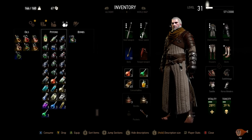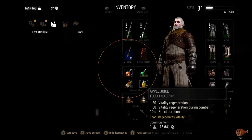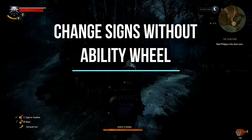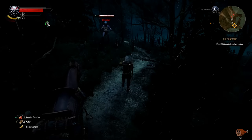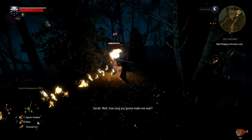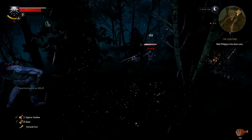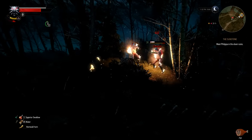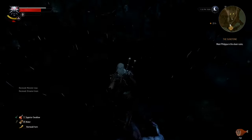Since we're talking about signs, here's a quick tip on how to swap signs without pulling up the ability wheel. On mouse and keyboard, use the scroll wheel to cycle through signs. On a controller, hold the left trigger to block, then use the left and right D-pad arrows to cycle through signs — you need to be in combat for this to work. If you need to slow down and choose carefully, pulling up the ability wheel is still a good option, but cycling this way keeps you in the action without breaking immersion.